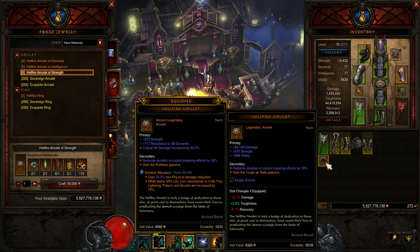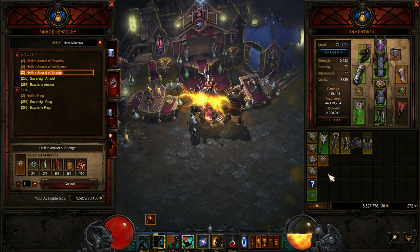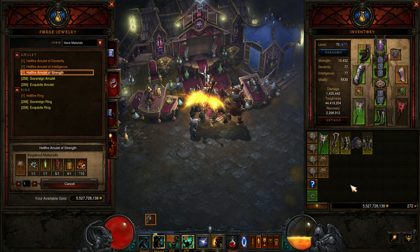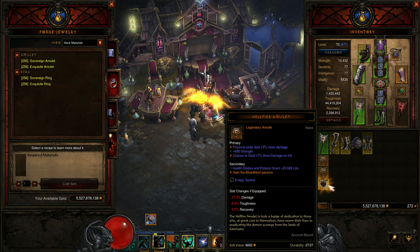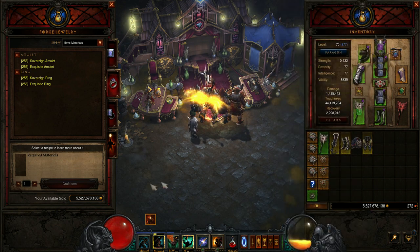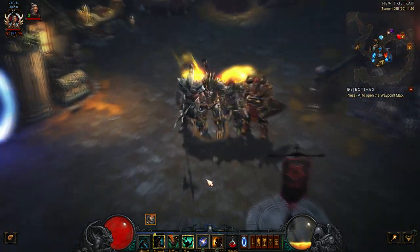You're going to keep rolling until you get the right passive for your build or your character, and you want it to be Ancient. This is why you have to keep running this until you get a decent set of stats. It is a good amulet when you get everything that you need, and some builds — especially with the Monk build coming up in Season 17 — the Hellfire Amulet probably could play a key role.